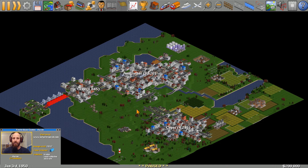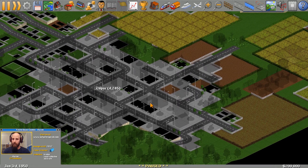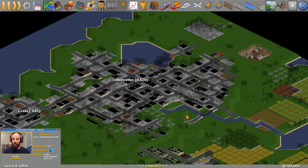Hello, this is Aaron with Yesterday's Games and today we're playing some OpenTTD again. I've got a little custom-made map with three cities on it. They're not geographically correct, but if you're familiar with Fife in Scotland, there's the city of Cupar here, Anstruther, and Crail. I'm gonna start off checking these three cities out — we've got a little coastline.